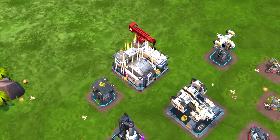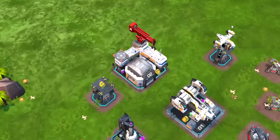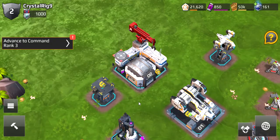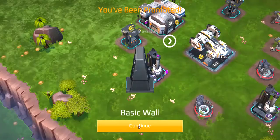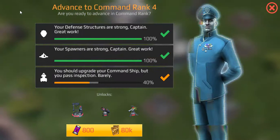Now how can I do Command Rig 5? Okay! Alright, a new rig! Enter. Alright, cool. Nice. This is the hangar. I don't care. Advanced Command Rig 3. Show me. Good. Command Rig 3. Let's go. You should upgrade your Command Ship, but you passed inspection. Barely. Command Ship. Upgrade.